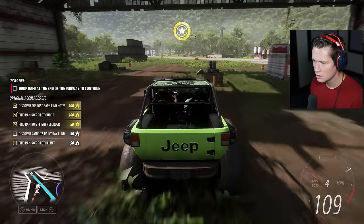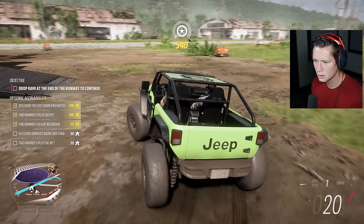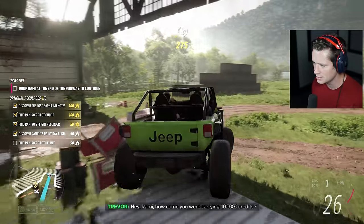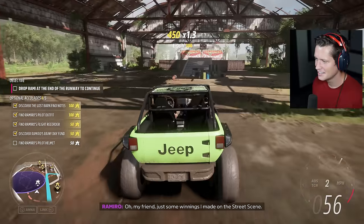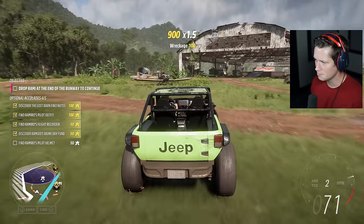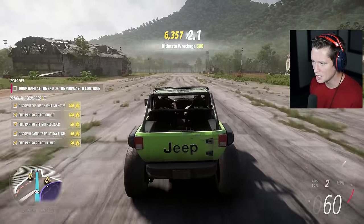Just discovered something right there — looks like it's going to be back this way, yep. Up on top of the box, and there's a ramp to get up there. Enough speed but not too much — there it is! How come you are carrying a hundred thousand credits? Oh, just some winnings I made on the street scene. And one final one — make sure we get enough speed. Got it — my helmet! Gracias, my friend. Should be able to drop him at the end of the runway. Let's go find this Jaguar.